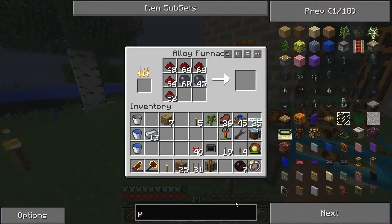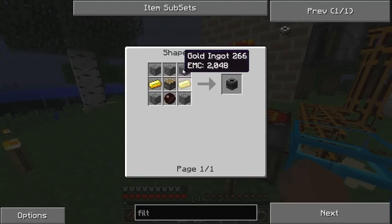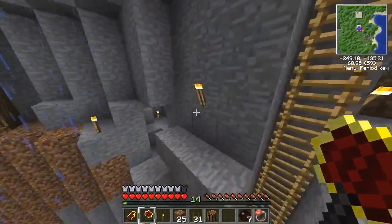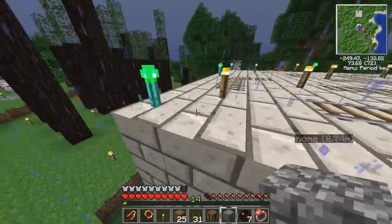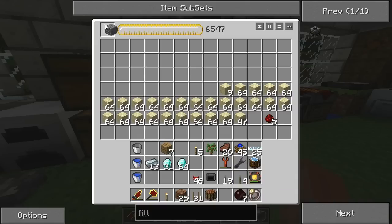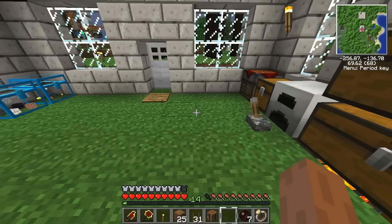The alloy furnace is chugging along at its own pace. Now I have some red doped wafers. Back to making the filter — I'll need another piston, some gold ingots, and cobblestone. I don't have any cobblestone, of course — the most abundant resource in the game and I have zero. I had to pause to cough.